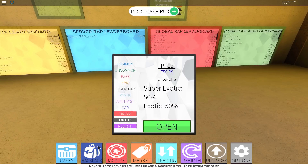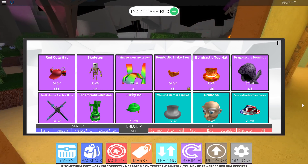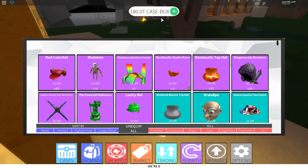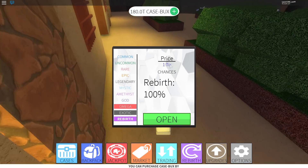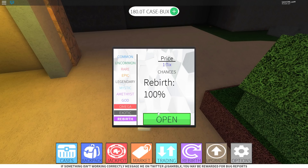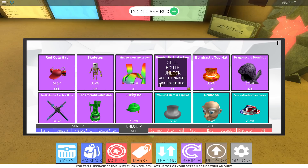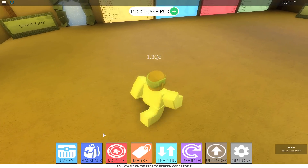One more item — the rebirth items, which you can get out of the rebirth case. They are only worth 1 billion. Stop selling them for 10 billion, 50 billion, or 100 billion — people will not buy them. Except the skeleton, which you might get like 5 to 10 billion for. The reason they're only worth 1 billion is because a rebirth case costs 1 tick, and for every billion you rebirth with you get 1 tick — so basically 1 billion gets you 1 item. If you're selling for 100 billion, people will just rebirth instead and get 100 of those items.